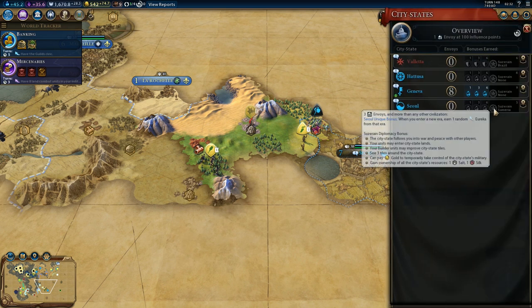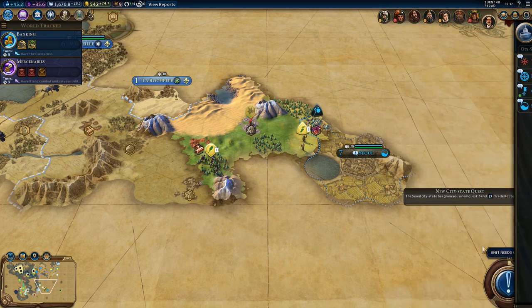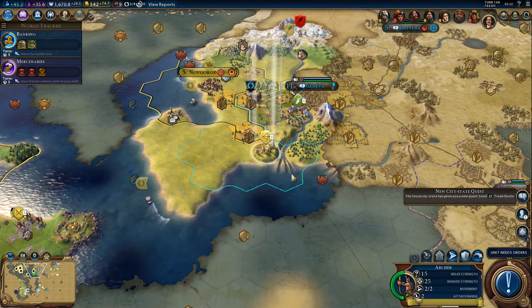What does this one do? When you enter a new era, earn one random Eureka from that era. That's not bad — not bad at all.